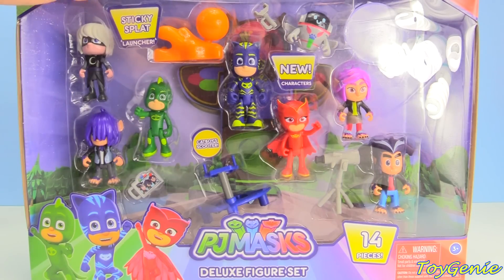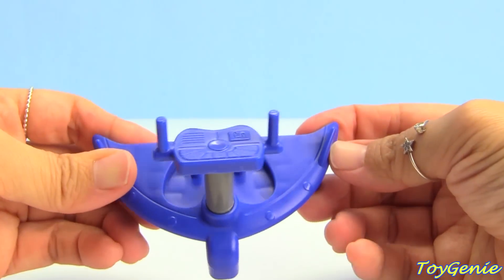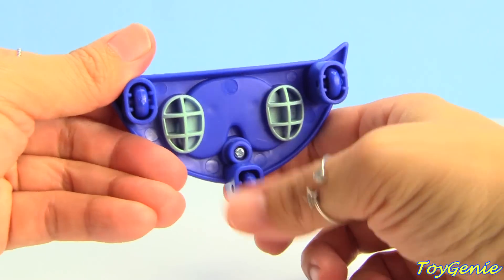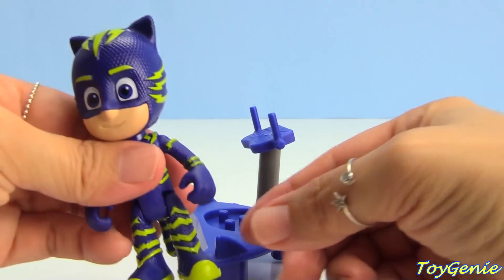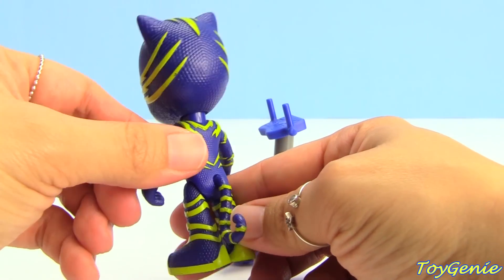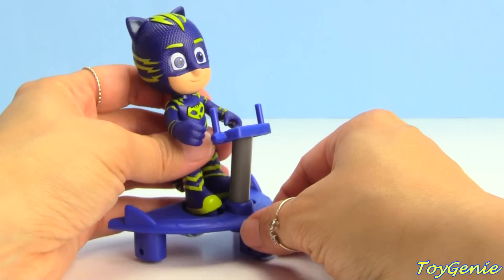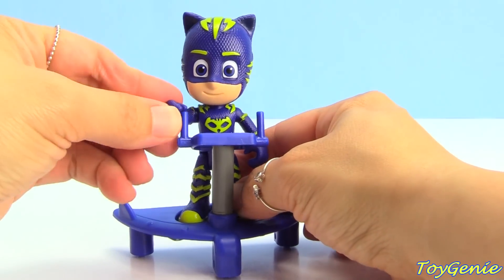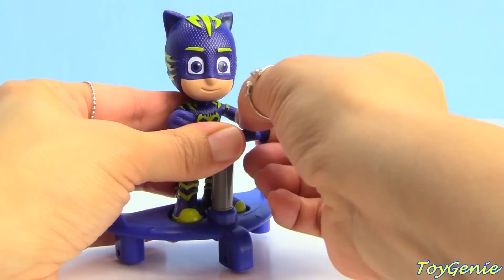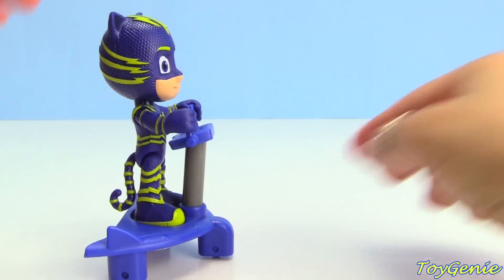The characters from this video come from this awesome 14-piece PJ Masks Deluxe Figure Set. Super, super cool — let's check it out. This set comes with a blue scooter for Catboy with a control panel on top and little wheels on the bottom. And here is Catboy — he has yellowish-green stripes instead of his normal white stripes. Let's set him on his little scooter and put his hands on the handlebars.